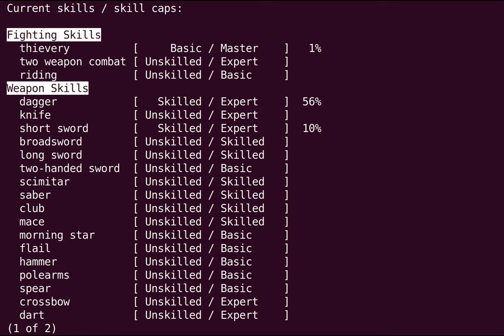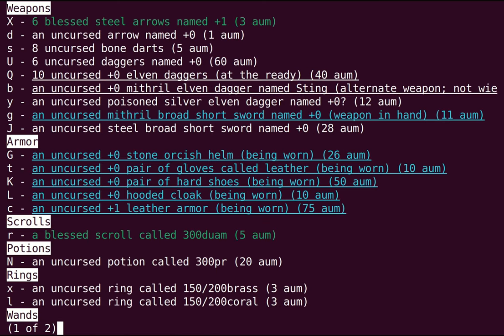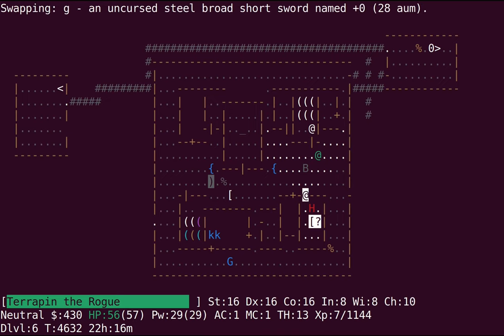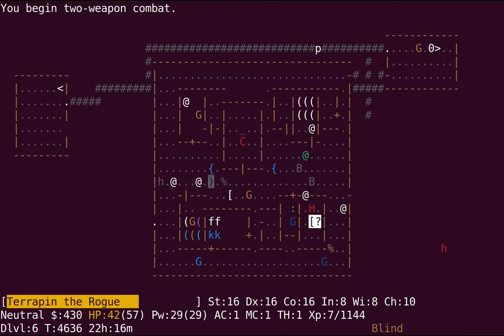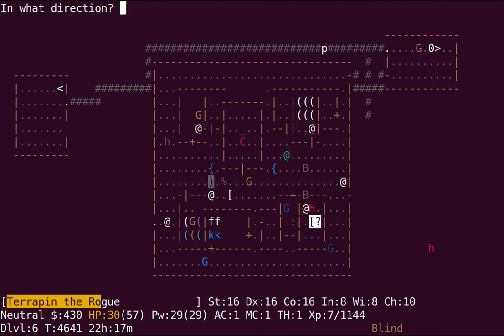I'm checking my skills since I'm skilled in short sword now. I'm about to be heading up towards the dungeon again where monsters will be a bit easier, so I think I'm going to start two-weaponing to get that skill up. As I say that, these ravens are just absolutely wrecking me — I'm going to throw some daggers.